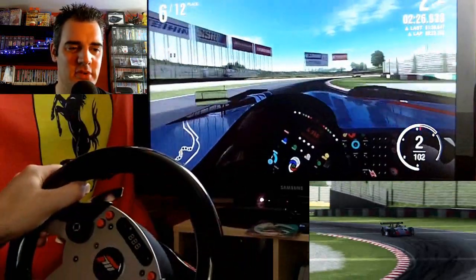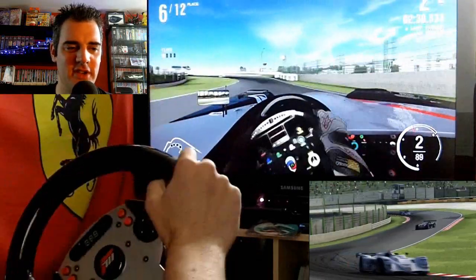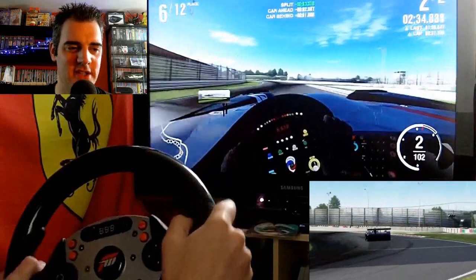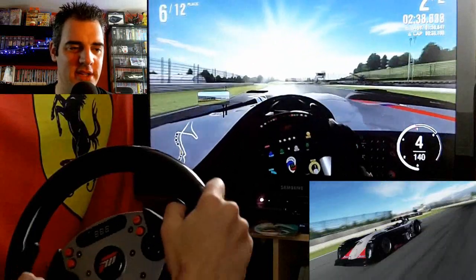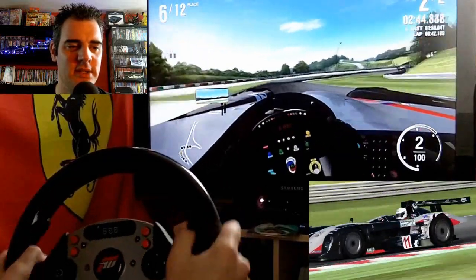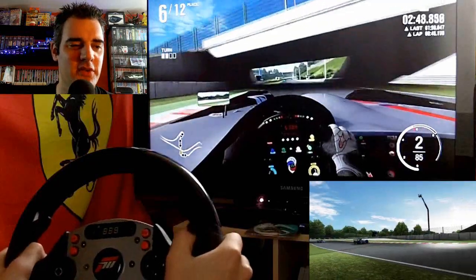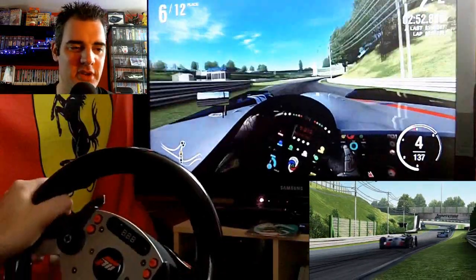I'm just trying to keep a nice smooth line with the car, keep it as smooth as possible — understeering there, but trying to keep some throttle balance in the car through the corner so that I can open it out quicker on the exit. You can see I can't keep up with the AI at this point — they're pulling away from me. I'm quicker on some parts of the course, the first couple of sectors I'm actually quicker than the AI, but the final sector they're a lot quicker than me around the spoon curve.